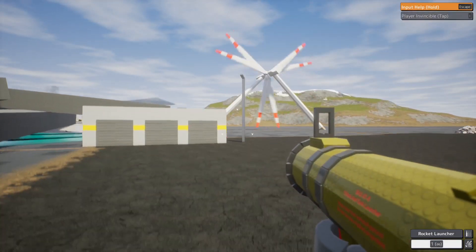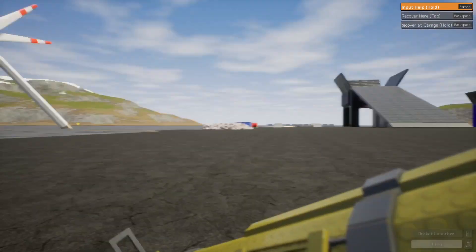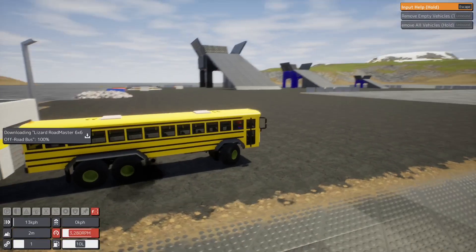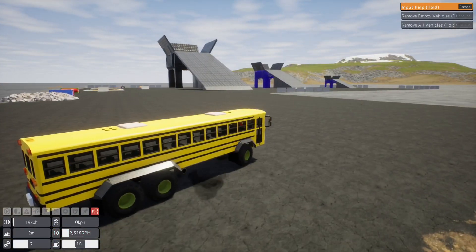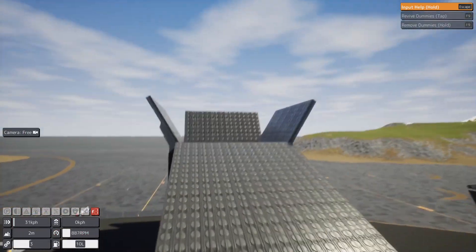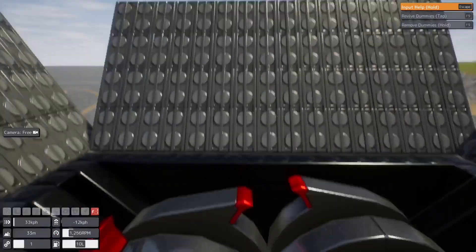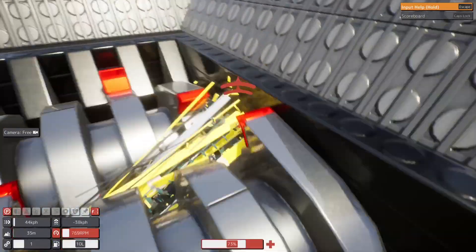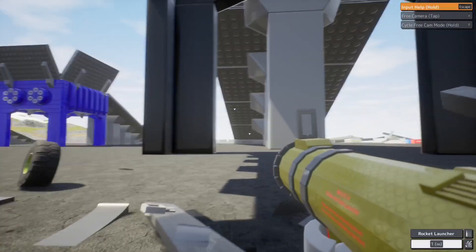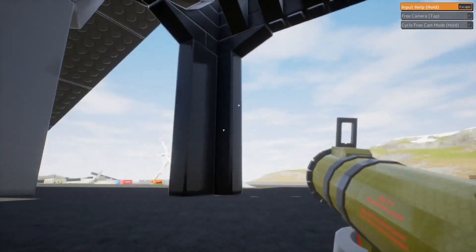This is getting annoying, so I'm going to have to think of a different way to destroy my computer using this game. Maybe we'll use the giant crusher. Here's a big bus — this should work, it's pretty large, and hopefully it'll lag the game a little bit. Oh yeah, this crusher is huge, it should work great. And... I saw a frame drop, but nothing heavy.